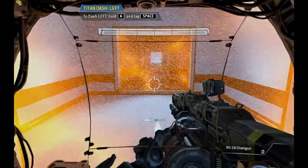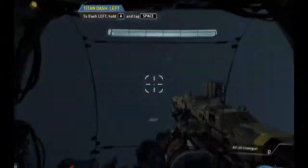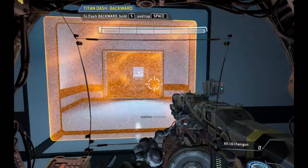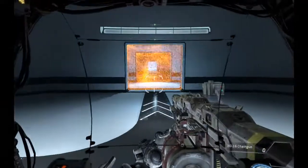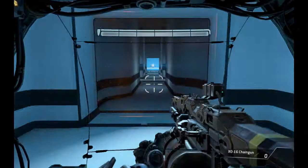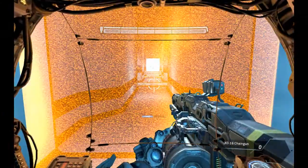Please dash to the left. Dash to your right. Dash backwards. Good job. Please proceed to the exit. Titans frequently dash to avoid threats in combat.